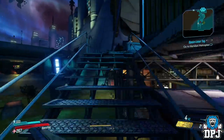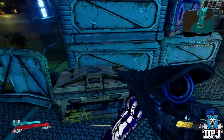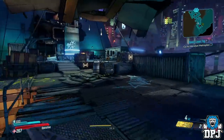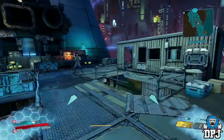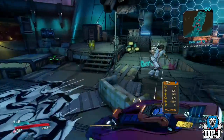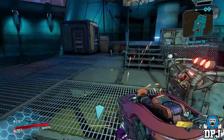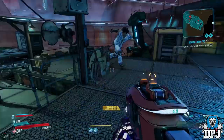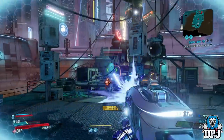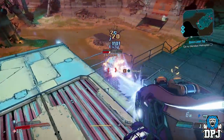This is how you get the Pointy Psycho Stabber, which in my opinion is a better melee weapon than it is an actual gun. And on that note, we have come to the end — just a quick guide, hopefully helping somebody out there trying to collect all those beautiful legendary weapons.